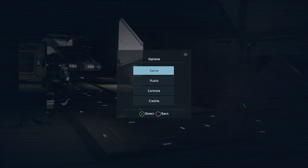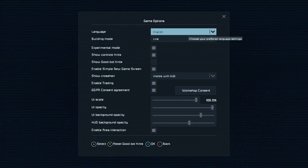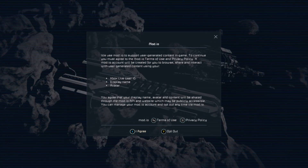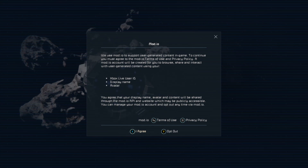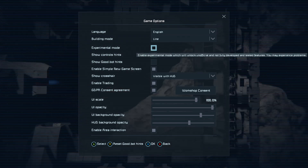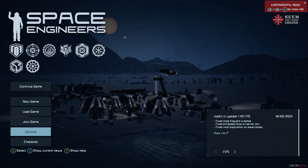As of the last update, we have the community crossplay update. Mods need experimental mode. You also need to make sure that you accept the workshop agreement between us and mod.io. When you have experimental mode active, make sure you press OK by pressing X, and you'll know you've got experimental mode because you'll see it in the top right-hand corner.